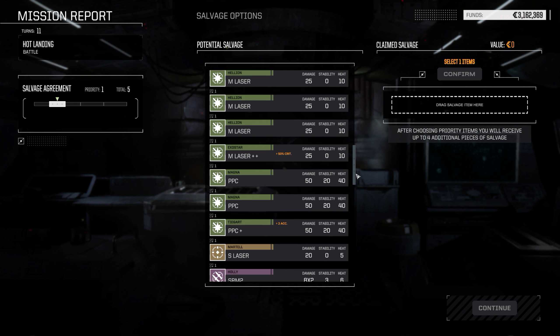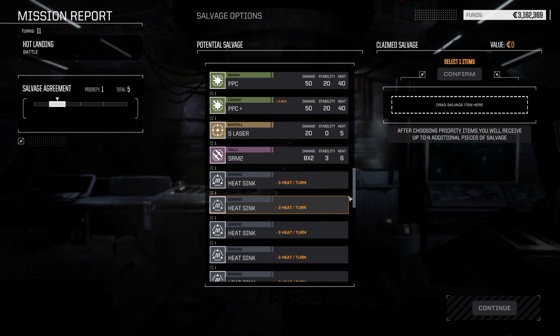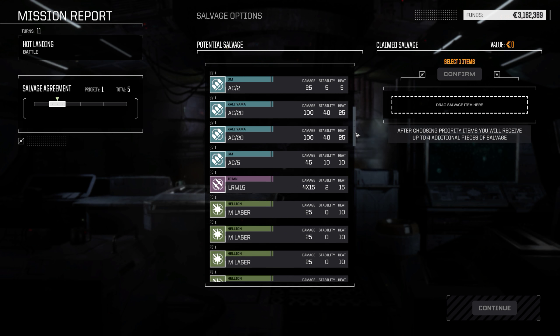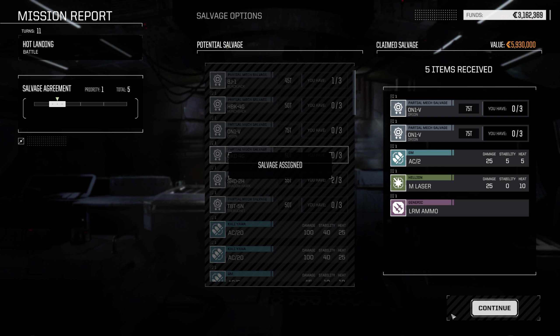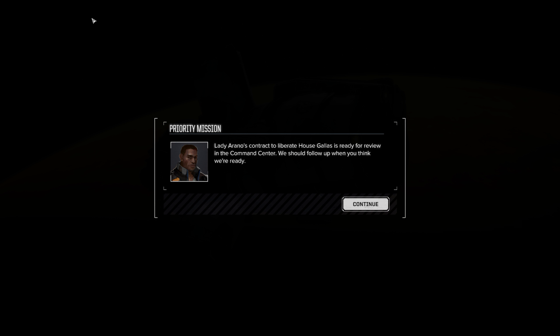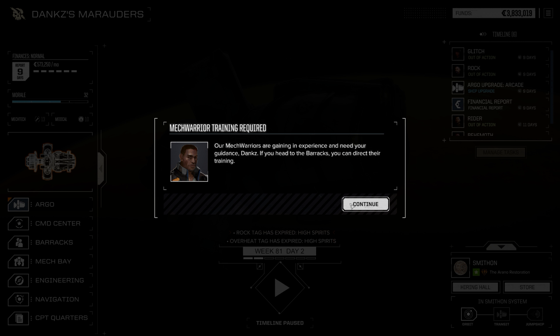Sure, we can have ourselves a Shadow Hawk, but why bother really? I want this Orion but there's no way I'm going to get it. There isn't that much stuff I want here — that medium laser is not that important. Orion confirm! Yeah, look at that — we got two Orions. That was good, I guess.